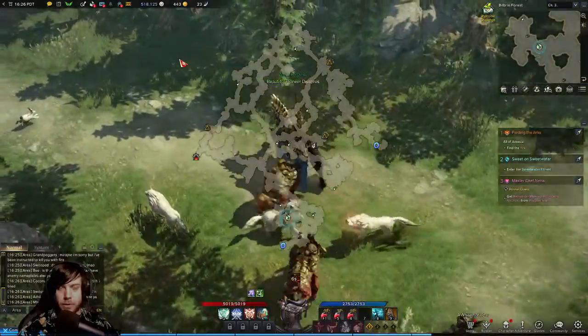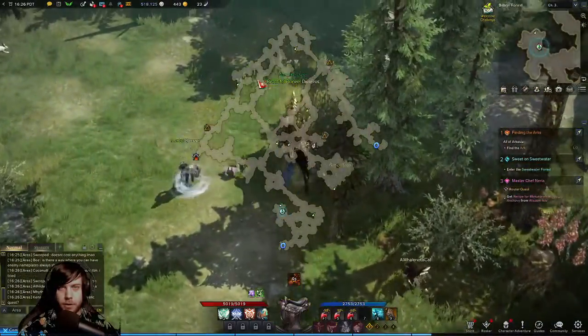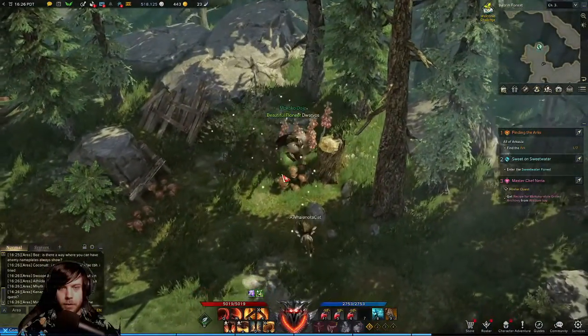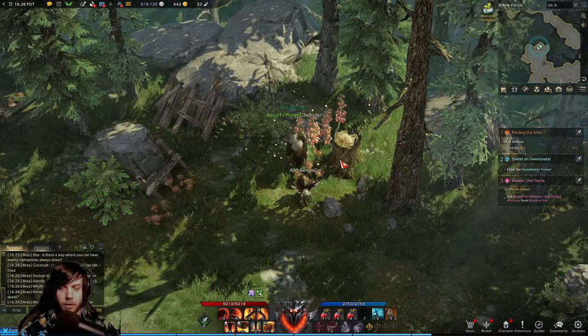The first one is going to be right outside the entrance of Medrick Monastery. When you phase in to the next map, just run all the way up to where I am on the map — it's going to be right here on the left side of the tree stump.